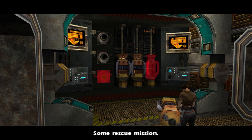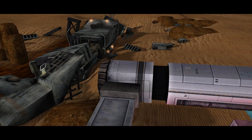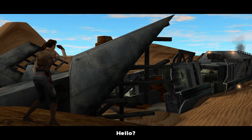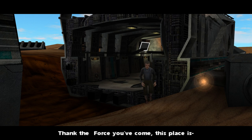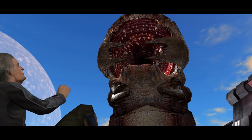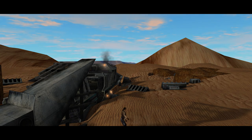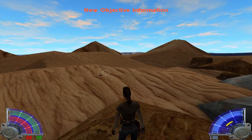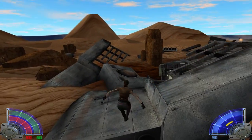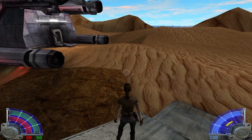Nice work Jaden, some rescue mission. Hello? Hello hello hello. Hey you there - thank the Force you've come, this place is... What was that? Maybe you can find what I need in the merchant ship - finger quotes - the merchant ship. All right. I love the fact I could use that car alarm - it basically sounded every episode.